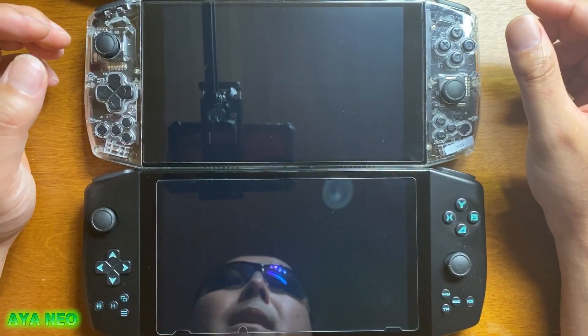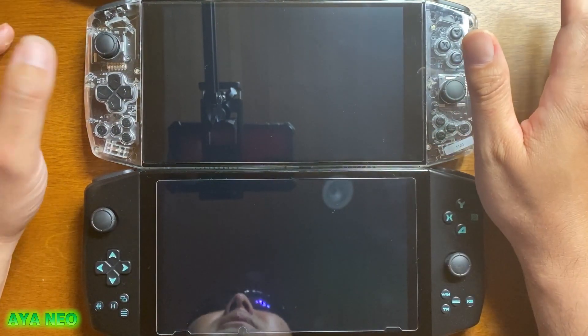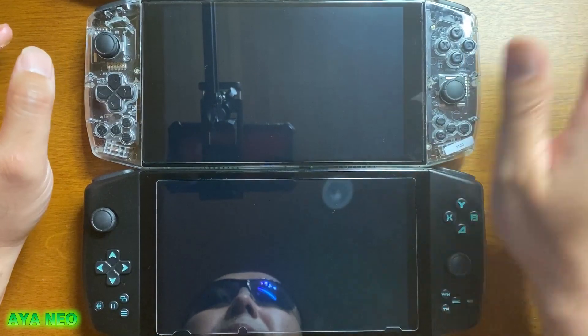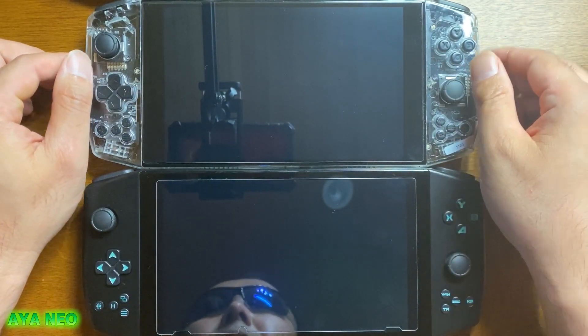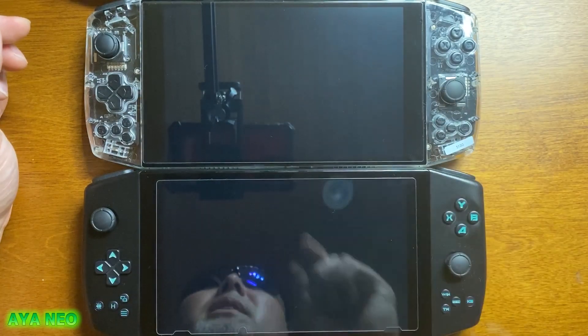真っ暗な部屋でゲームをしたらあまり関係ないですし、ボタン系もほぼほぼ同じなんですけども、例えば普通の明るい部屋でゲームをするときにはやっぱり黒の方が没入感が非常にあります。それをちょっと見てもらうために両方電源を入れます。